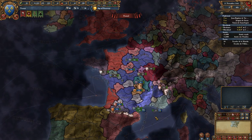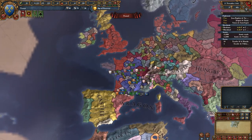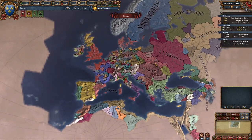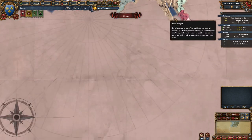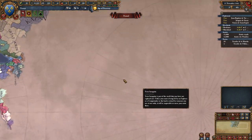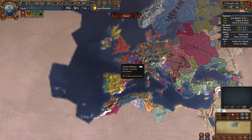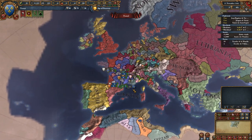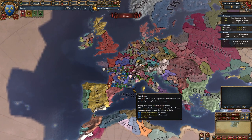So we are in the world. We've clicked on France and clicked play. We could have clicked on Poland, Hungary, Lithuania, somebody in Africa, Asia, or North America - there are literally hundreds of nations you can play. It is highly recommended that you start in Europe as a new player because the game is kind of centered around Europe. Everything is balanced around Europe - the game, after all, is Europa Universalis.